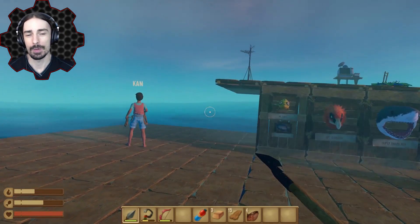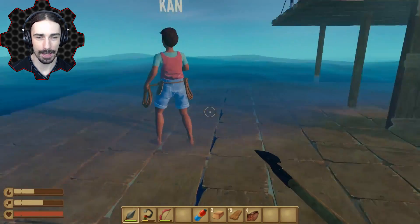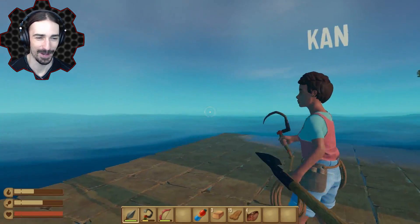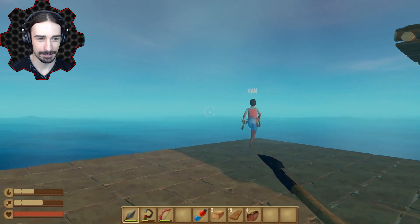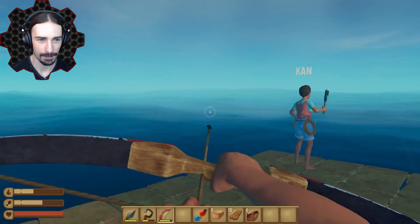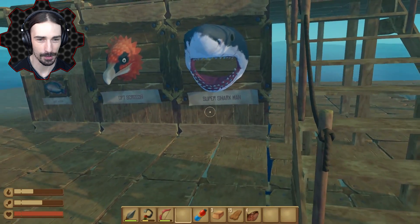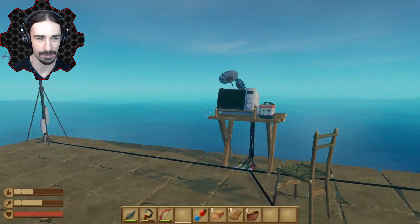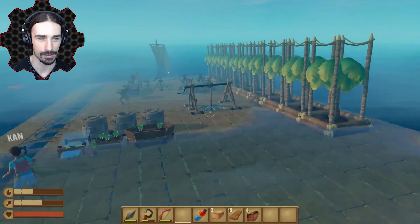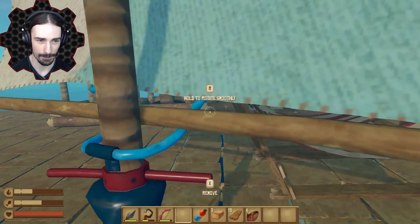Welcome ladies and gentlemen, I'm Scrapman bringing you another episode of Raft. We're back on our raft stranded at sea with Khan once again. Khan was staring off into the ocean looking at two objects in the distance. Let's check the radar - we have our trophies now: Super Shark Man, Captain Screech, Mr. Puffy and so on. The radar shows something about 200 meters over there, and our sails are already facing that direction.